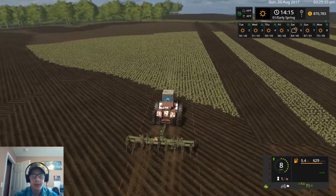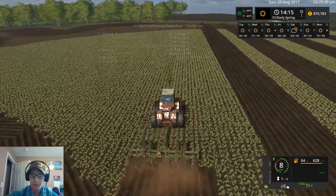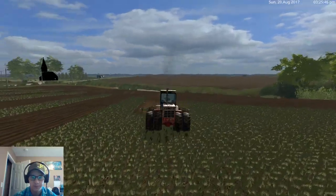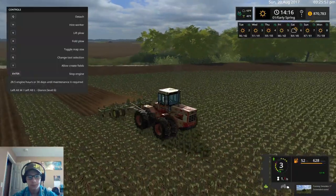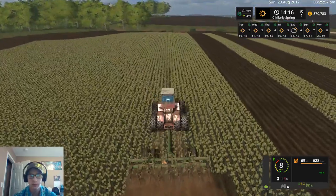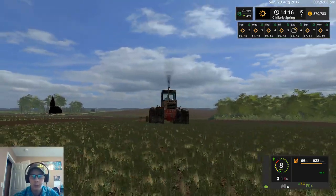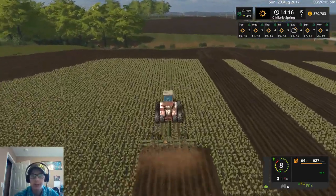We should be able to get quite a bit of this field done in this video. I'm going to turn off the GPS lines. It is kind of annoying how the wheat stubble is green — that's unfortunate. It could just be that way; maybe when you actually harvest it, it looks different. I wouldn't know because I haven't harvested yet on this map.